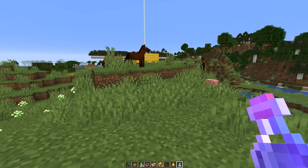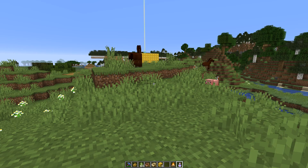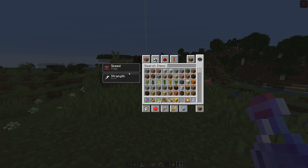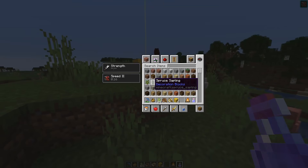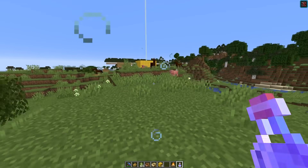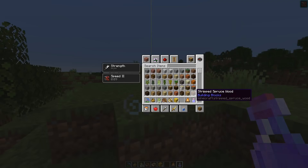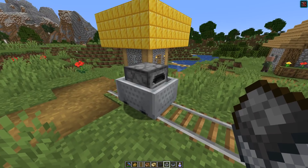An old issue affecting beacons and potion effects has also been fixed. If you had a Speed 1 potion with 8 minutes remaining and then entered the range of a beacon, it would be overwritten by the Speed 2 effect. When you left the beacon range, the remaining time on your Speed 1 potion was lost because it had been overwritten. Now this is fixed and the original potion effect is preserved.